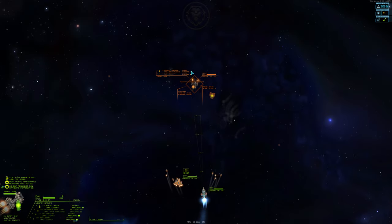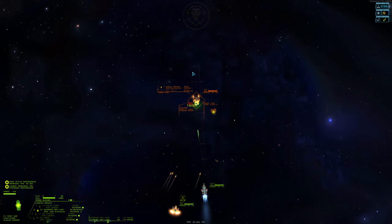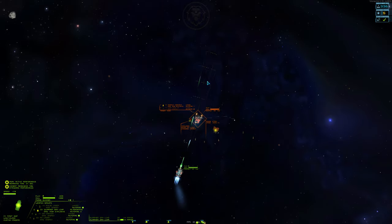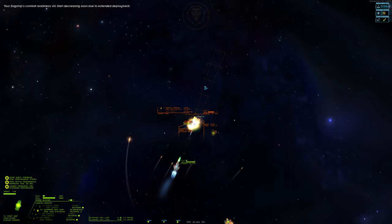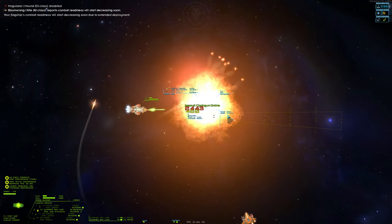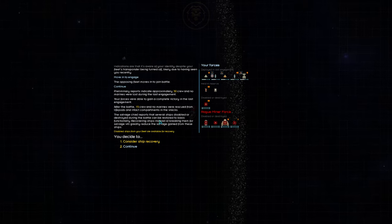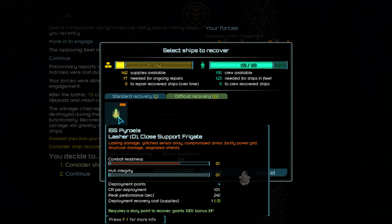Once we manage to close the distance, a few ion cannon shots is enough to disable the engines of the Hound. We've taken out the first pirate fleet, but we certainly weren't perfect. In the ship recovery screen, if the text is highlighted in yellow, it means you have some of your own ships to recover.